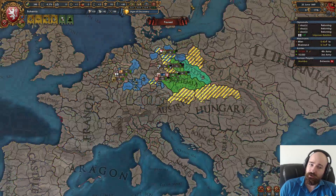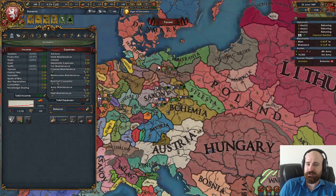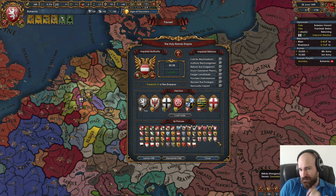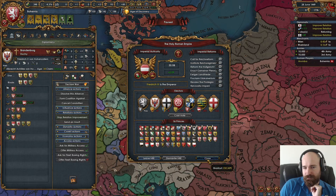We are still playing as Bohemia. I had lunch, we had a discussion about why Scandinavians are tall. You have to watch the VOD if you want to know the nitty-gritty details on why that happened. But we are going to make a play for Emperor. I just changed my vote to myself. We are going to improve relations with all of our guys and make this hopefully happen.